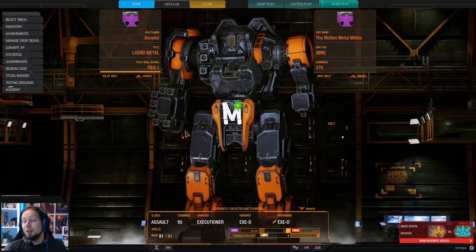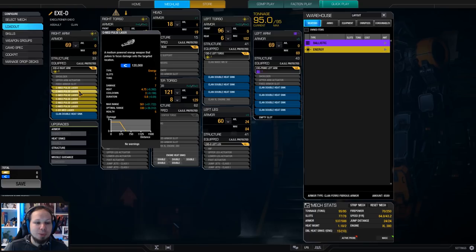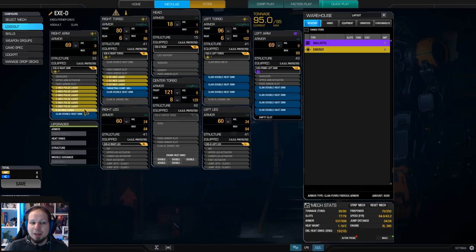Today we are playing the Executioner in a build inspired by one of you. You suggested I play the Executioner with six medium pulse lasers and four ER medium lasers. I put the medium pulse lasers in the arm for more targeting mobility. I have three ER mediums in the right torso and one in the arm as well, so this is a complete right-side build. I can shield with the left side, no problem at all.